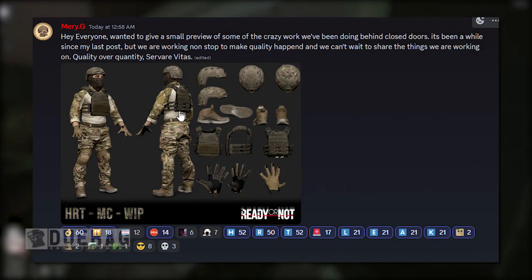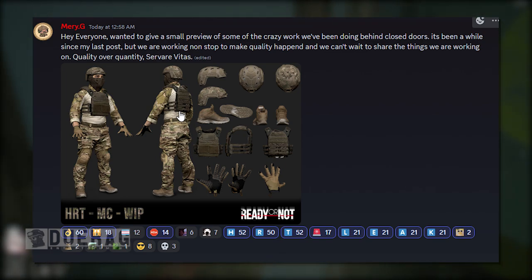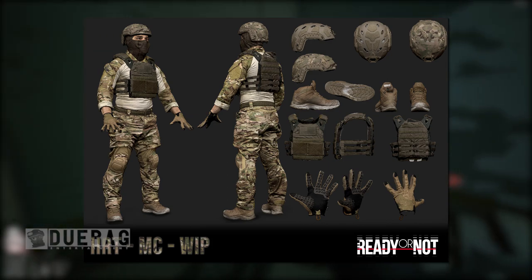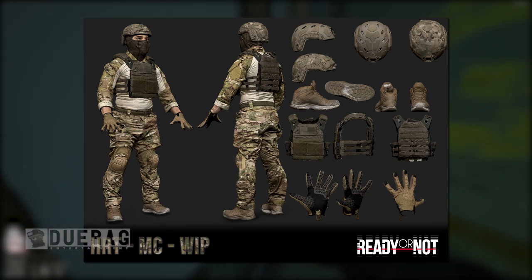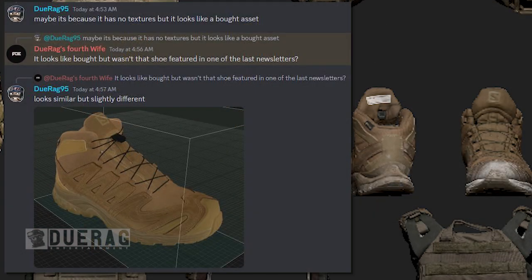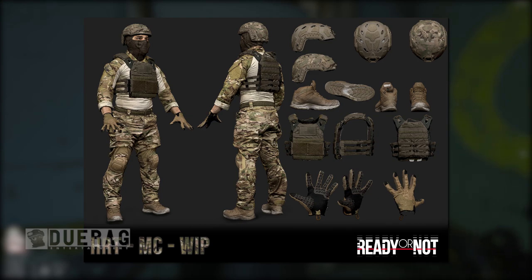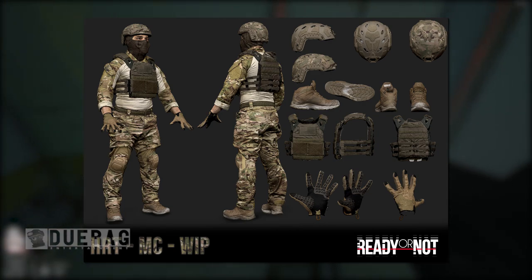It says: 'Hey everyone, wanted to give a small preview of some of the crazy work we've been doing behind closed doors. We were working non-stop to make quality happen — quality over quantity.' They showed off a picture that at first looked like a bot asset, but it's just without textures. Somebody pointed out the shoe shown is one they actually scanned in from a previous update, so these clearly aren't bought assets. This is the HRT MC model — work in progress — and it looks pretty cool. Two different helmet variants, and possibly customization where we get to put on different helmets and gear.